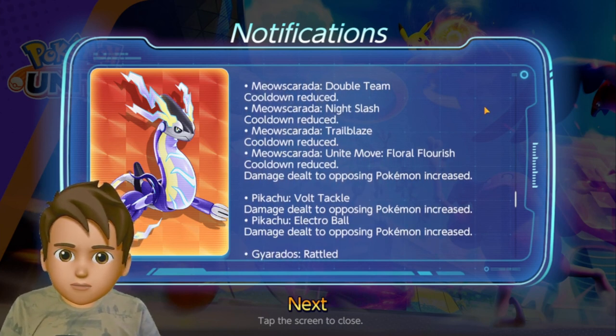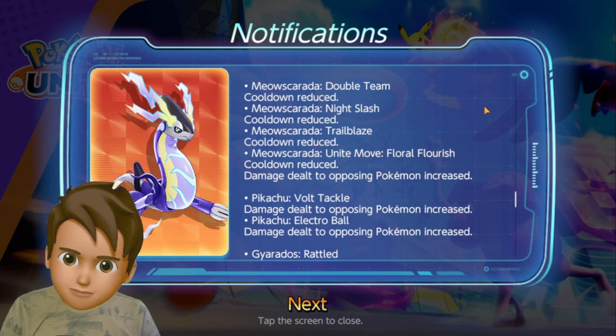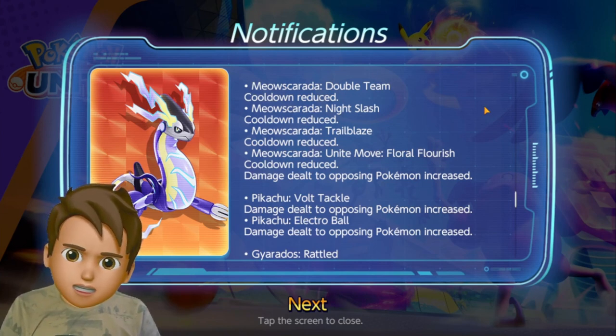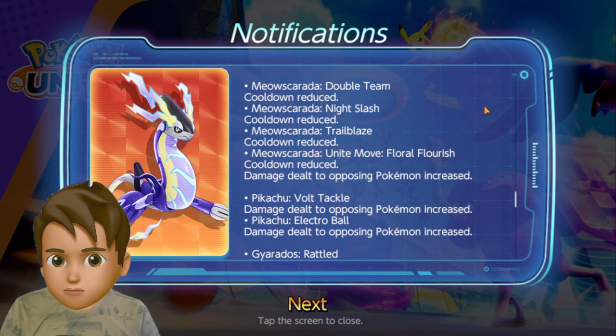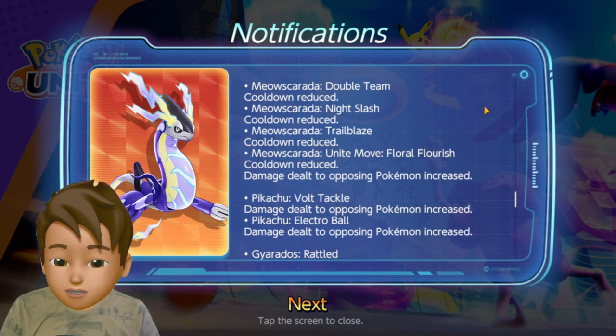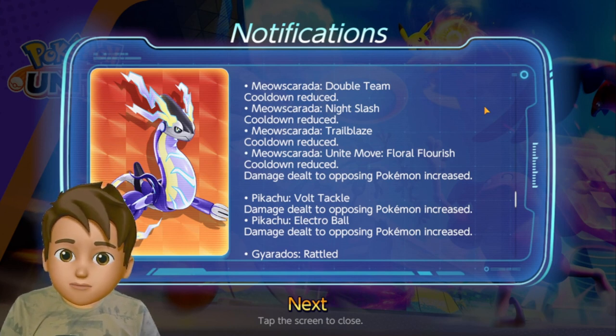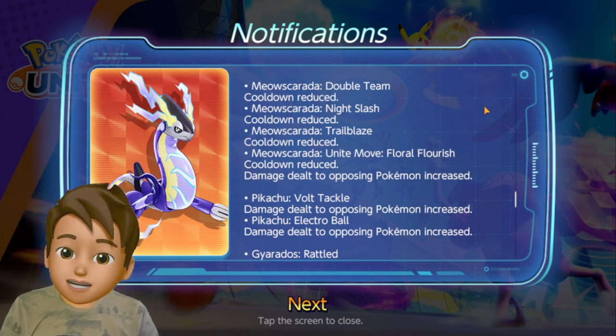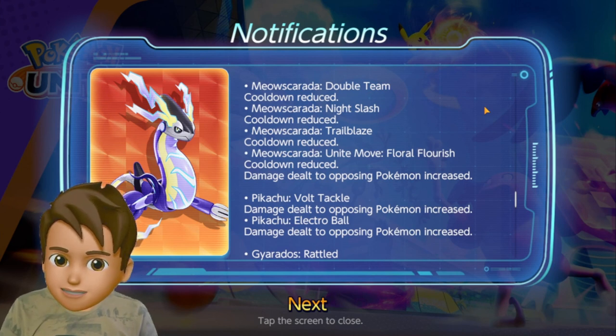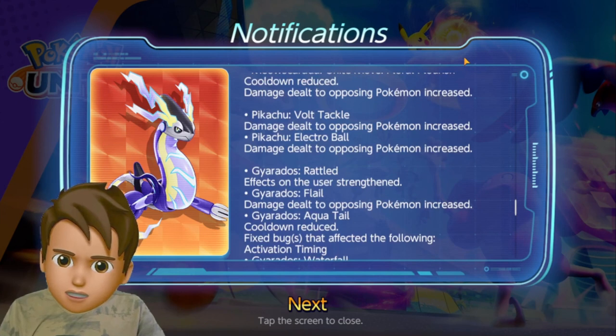For Meowscarada, Double Team cooldown has been reduced along with all other Meowscarada move cooldowns — this is mind-blowing. In the new season battle pass we get the Dancing Style Meowscarada Holowear, so developers buffed Meowscarada to encourage players to buy the Holowear. Let's see how this Pokemon performs in ranked matches.